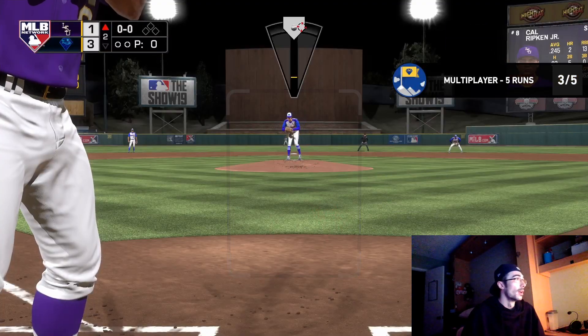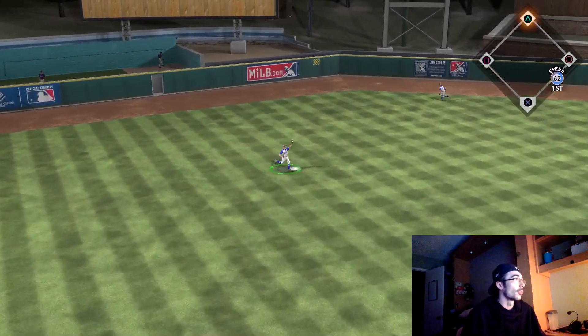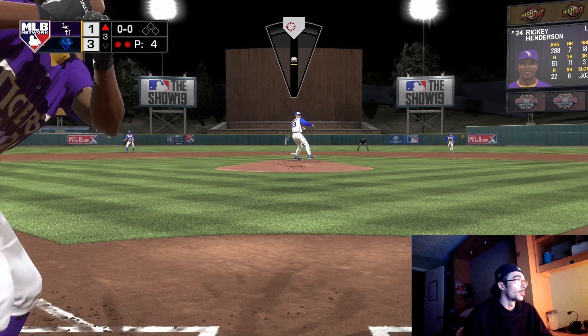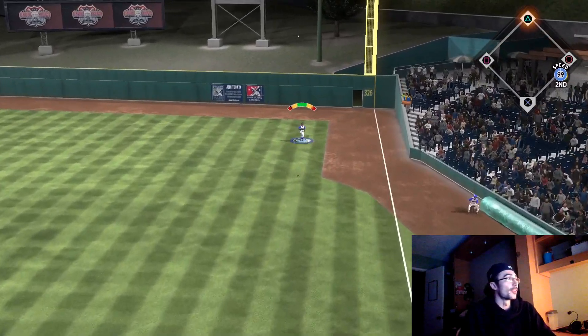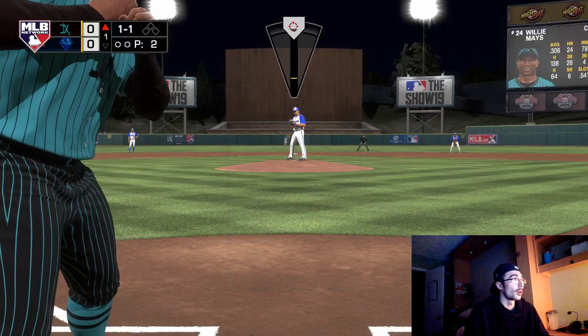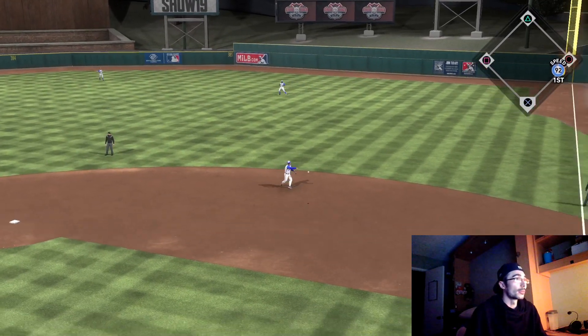Duke Snyder got thrown out at the plate after a close play with Cal Ripken Jr., so the opponent still had a chance to come back. I was also trying to get that mission completed for scoring five runs. That's another good reason to play games - to get daily missions and stack them up if possible. In a future program, if you want to complete it quickly, stacking missions beforehand like I did is a solid tip. In the previous program it was a little easier to get 300 stars because of the Griffey missions, which gave an extra 30 program stars.